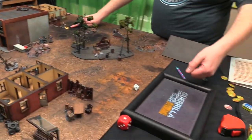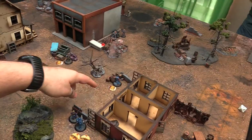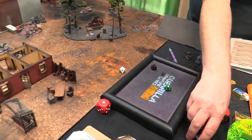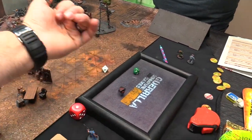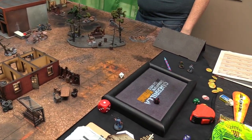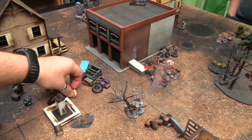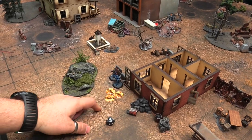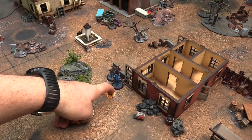Hogthrob hits Atticus. Brother Lane activates — just 1 action, but he clears a jam. And with the Field Strips ability, he actually clears 3 jam counters total. Then Calhoun goes — aims and shoots at Hogthrob. Hard cover offsets the concentrate bonus, long range means hitting on a 6. He hits.